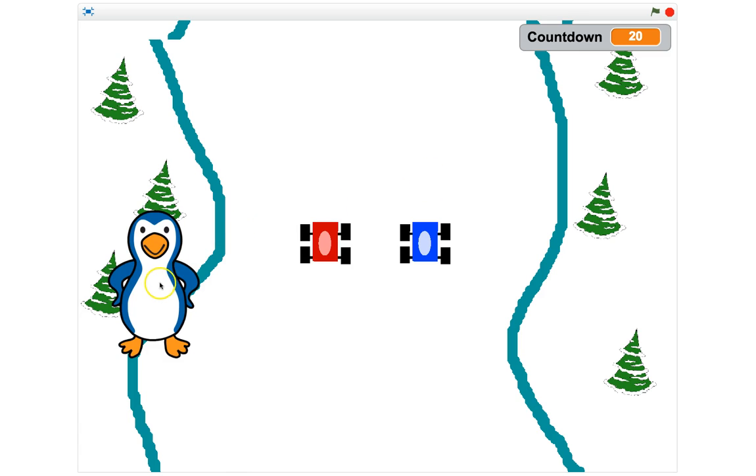You're probably wondering what the penguin is doing. The penguin is the race official — at the start of the game he appears on the page and asks for the players' names so he knows who's driving the red car and who's driving the blue car. He will also reappear at the end of the game to tell you who the winner is. I'm going to play the game now and show you how it works, then we'll get started on making it.